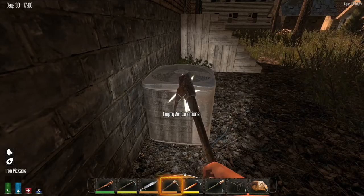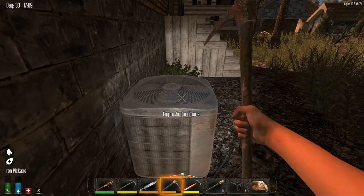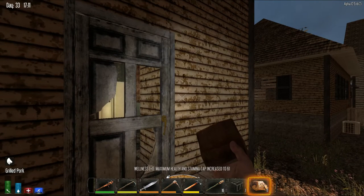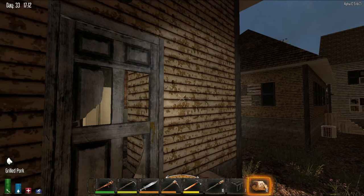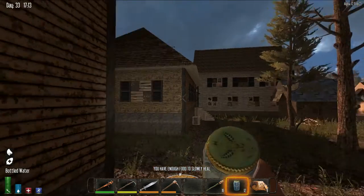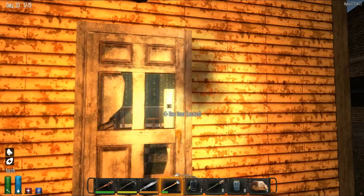I'm gonna go in this house and see what's upstairs. The door's locked — no, I have a key. Say hello to Mr. Key.